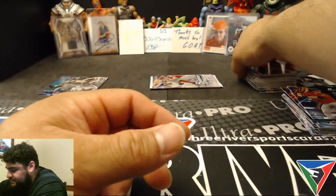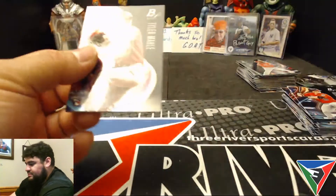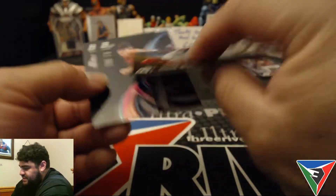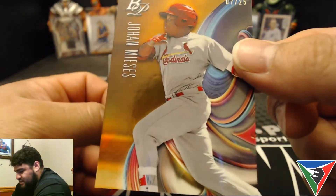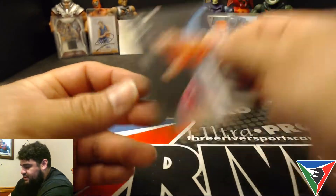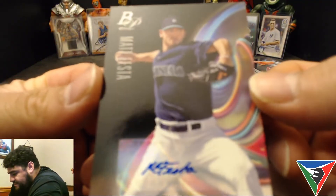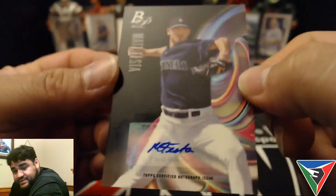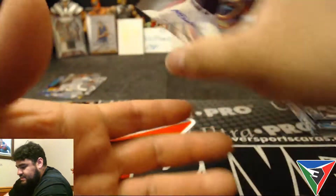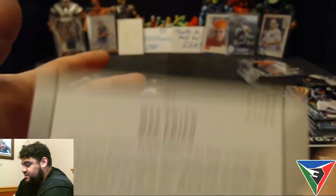Shedlong and Nick Senzel. Tyler Mahle rookie, Andrelton Simmons, and Yoan Moncada — oh, another orange! We got two orange in this box, 7 out of 25. DL Hall and Jo Adell. So our two autos were: this not-numbered prospect, Matt Festa from the Mariners — got a crazy small auto there, not numbered — and then this Max Fried Rookie Revelations auto numbered 97 out of 99.